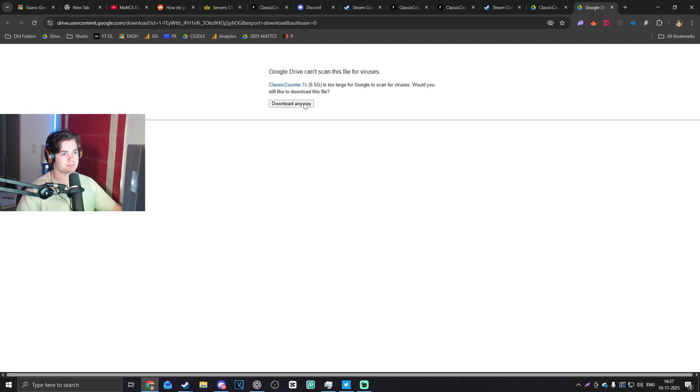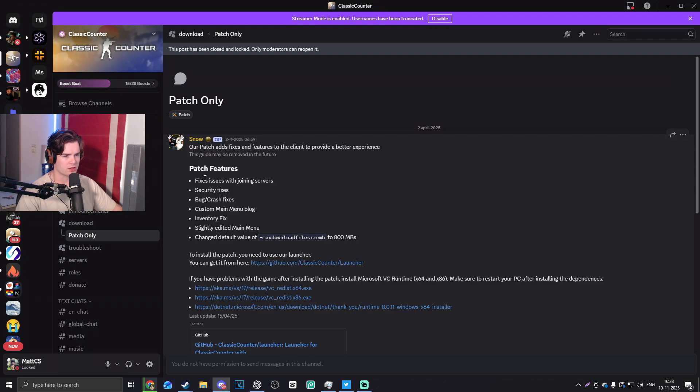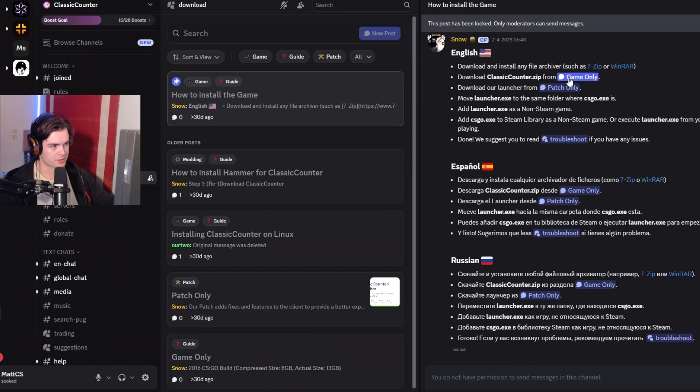How to install the game — straight up downloading it. While I wait for that to download, let me check the other steps. You need dependencies from Patch Only to run the game, so there is a patch as well. Remember to download and launch from Patch Only. Alright, really quickly on how to install this — during the live recording it took a little too long.